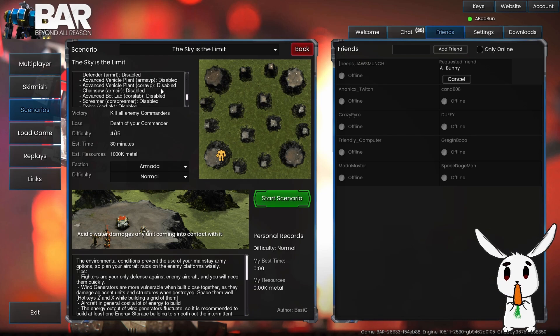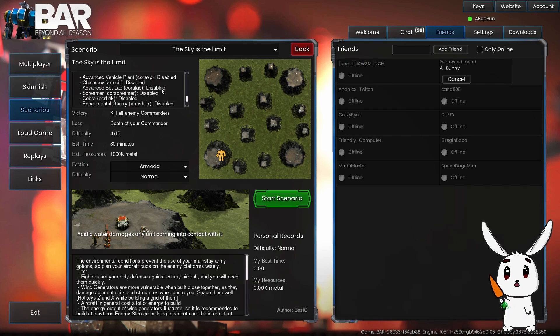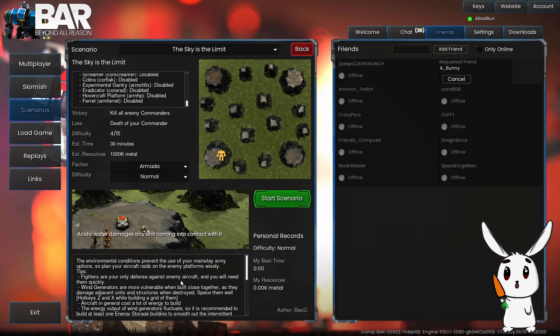I guess we can't build a lot. No anti-air. We can do Armada or Cortex. I know Cortex has the stronger air force, but let's play with Armada — make it a bit more of a challenge.